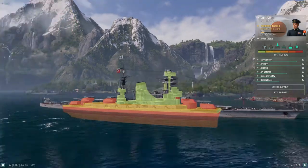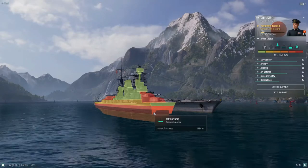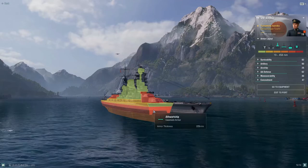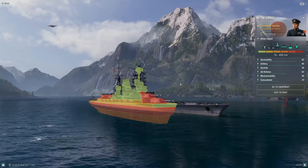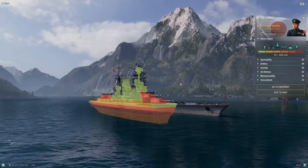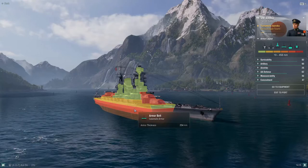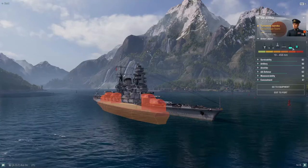One of the other interesting things about the Amagi is that she has a turtle-back armor scheme, which you don't typically find on ships outside of German battleships. So she can actually brawl decently — she can eliminate cruisers and destroyers, and can hold her own in an engagement against an enemy battleship. You can still get punished if you show too much broadside, but the armor scheme does help.